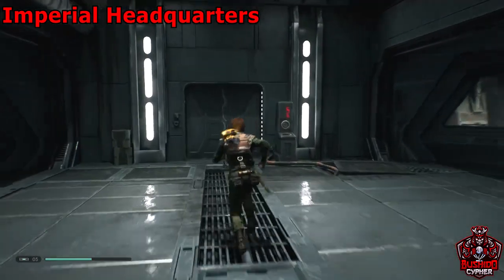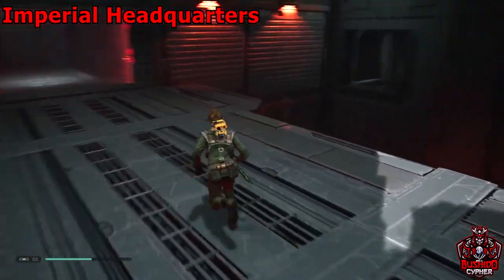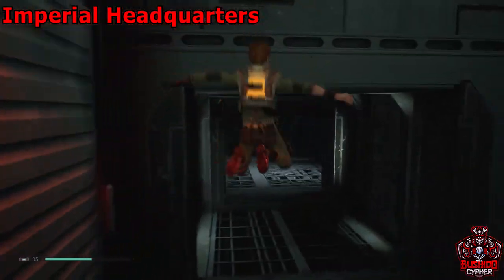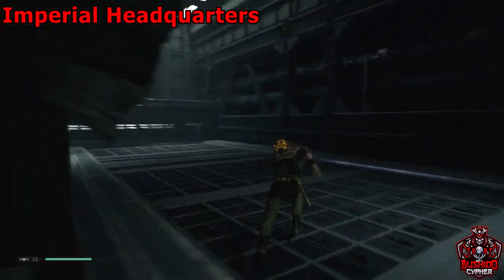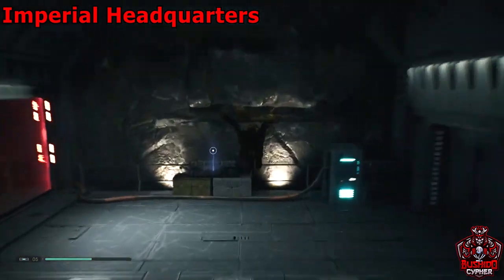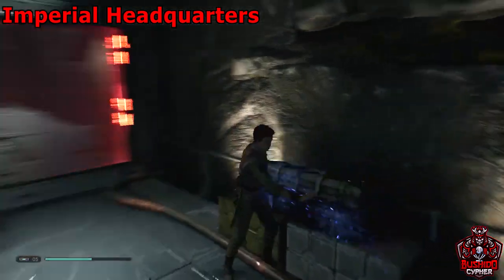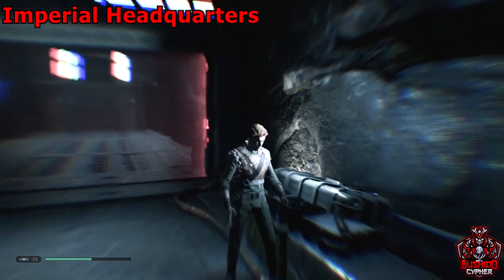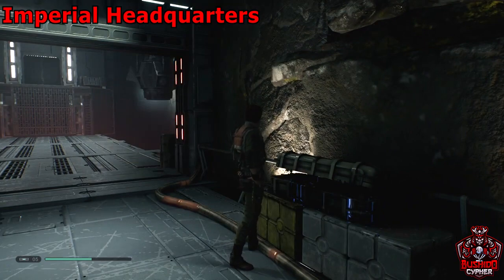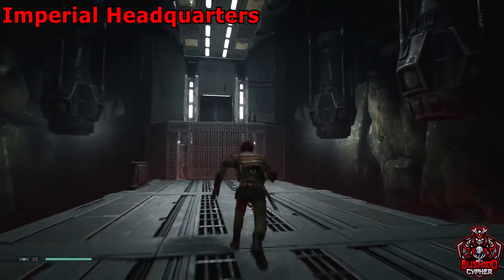Turn around — there's a door directly in front of you and a room with a red barrier, so wall run across. There's a rope and another force echo. To deactivate that barrier, get BD to overcharge it with his ability. After you've grabbed the force echo, go through where that barrier was — we're basically exiting where we came from.